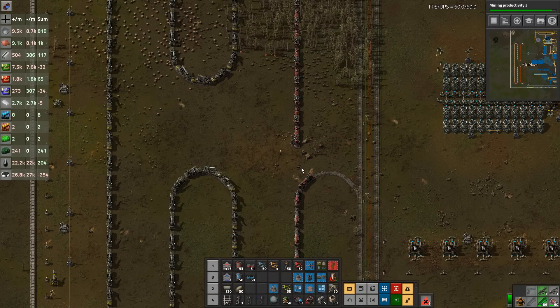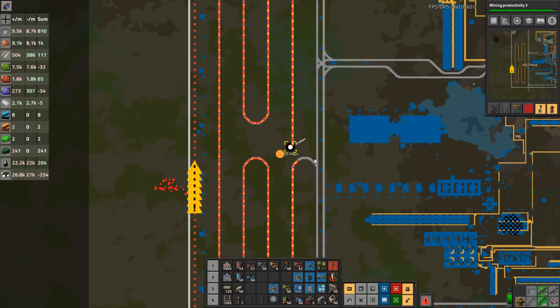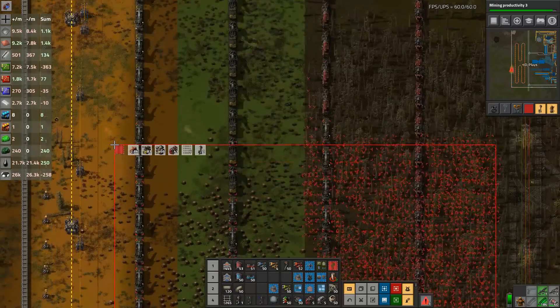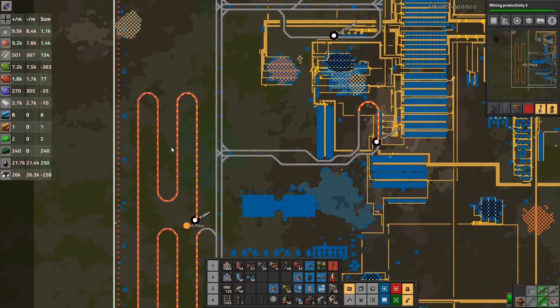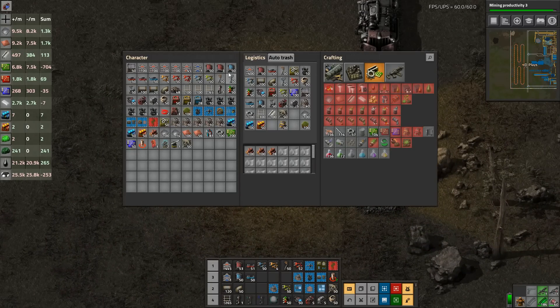Welcome back to Factorio. It's screenshot time! So we're back - I made a Kraken. I don't think this is a full-length Kraken, it's a little bit short, but using a deconstruction planner - which now counts trains, which I love - we have a 30-car train. It's small, but when we roll this thing out it should kill everything within about a 15-mile radius.